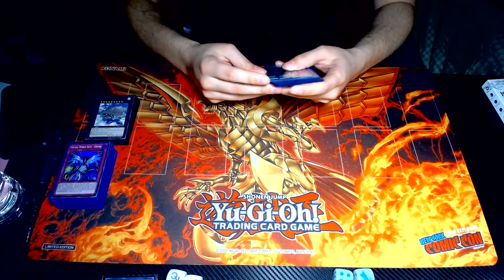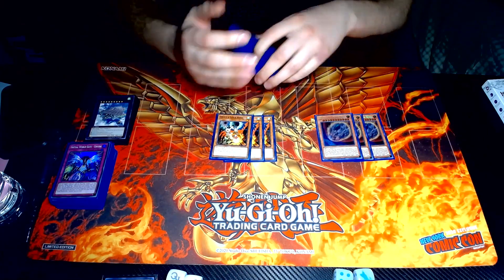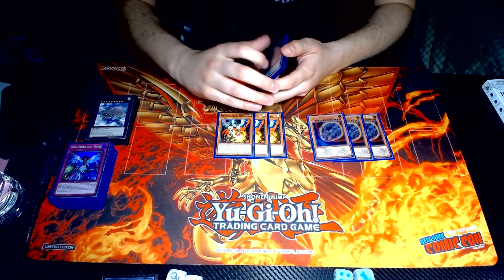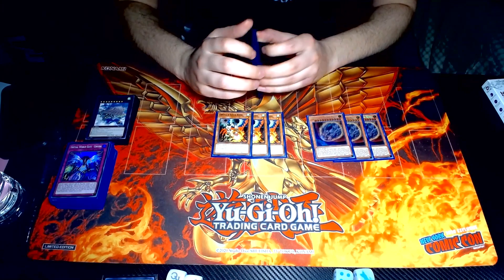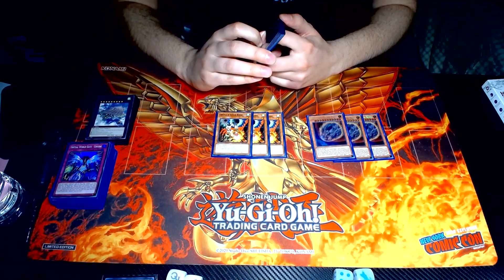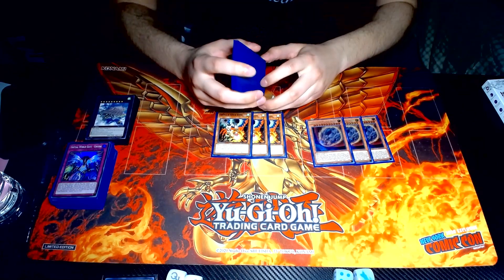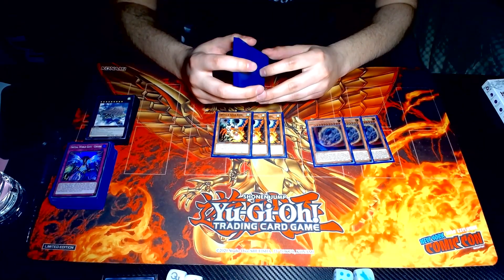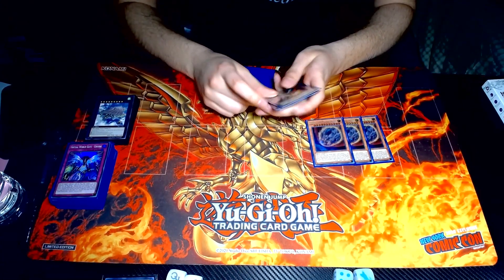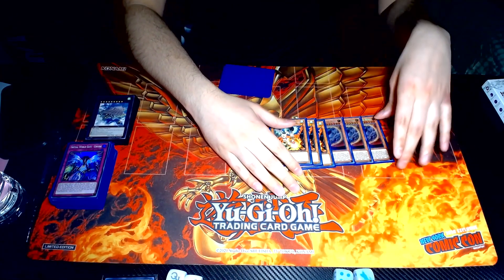Now going to the side deck: 3 Nibiru and 3 Drone Lockbird. There is no Lancea in this side because Lancea wasn't really good against the Dragon matchup, meanwhile these cards were. Nibiru is also really good against the Shaddoll Invoked matchup because they have a lot of summons, especially if they're playing the Dogmatika engine as well. Nibiru has its moments — sometimes it's good, sometimes it's not. But Drill Lockbird just has more applications where it can stop certain stuff. My deck was just a big meta call for Dragon Link for the event.